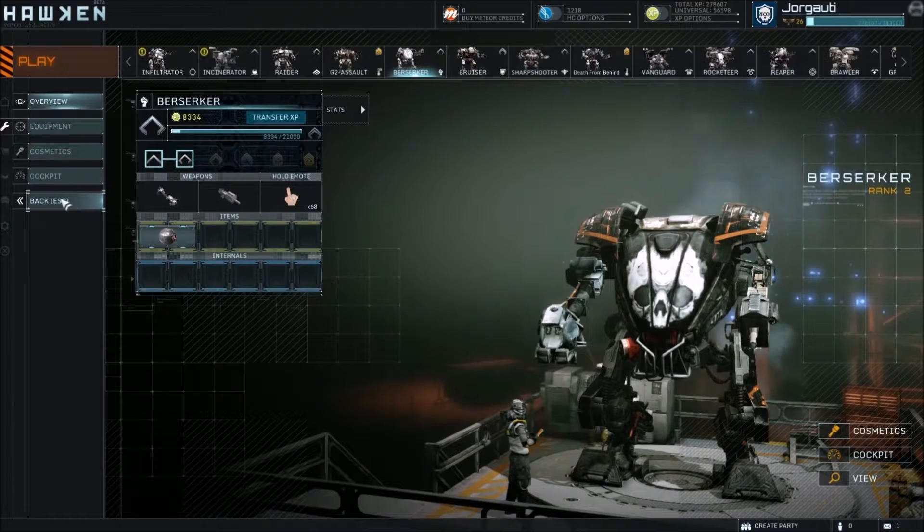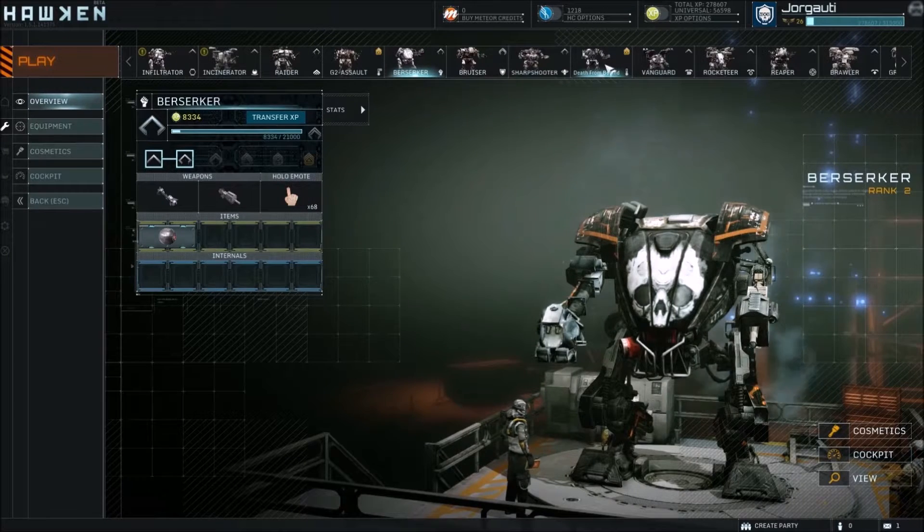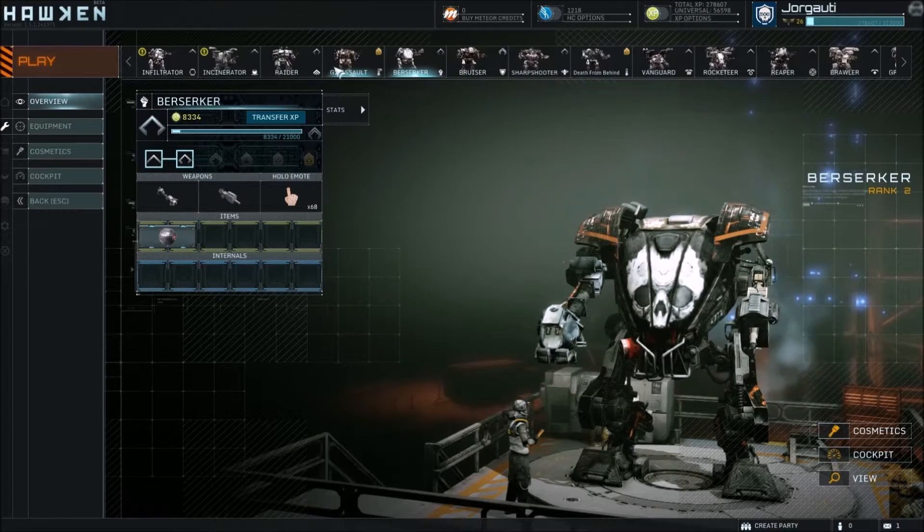I think the EMP might be better for something that does a lot of damage on a specific shot — you EMP something, get them to stop shooting, figure out what's going on just for a second, and then use that to your advantage to take that locked shot. Anyway, so I actually do kind of have my lineup here: the Raider, the G2 Assault, Berserker. Bruiser I might play around with a little bit. The Sharpshooter I might play around with a little bit. I've pretty much done everything I can with the base Assault. I think the G2 Assault is a better mech, especially as towards how it suits my playstyle.